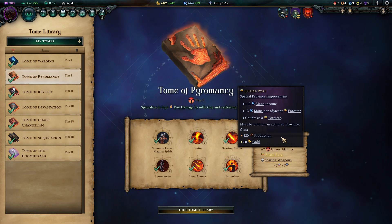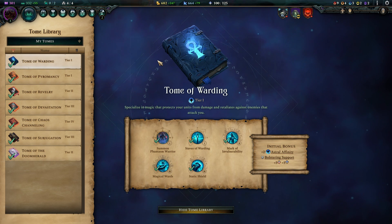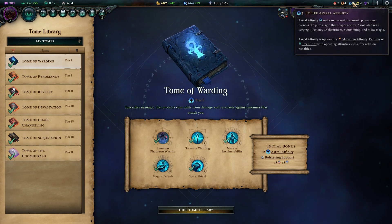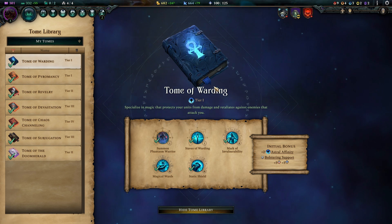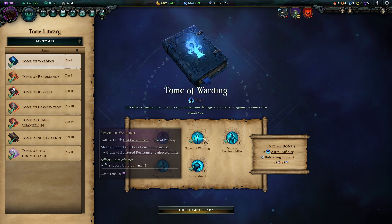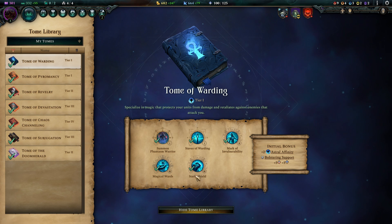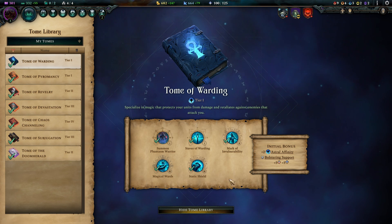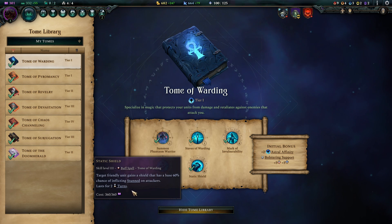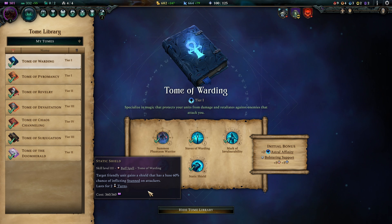You also have the ritual pyre — a nice mana income booster if you happen to have a lot of forests around you. For the second tome, I went for the Tome of Warding, again for two reasons. I wanted the astral affinity again, and the defensive elements in here are very harmonious with the industrious culture. Staves of warding gives you boosted resistance, which your racial trait will interact with. Magical wards give some magic resistance. Mark of invulnerability is a really cool nope-spell if somebody is about to die. Static shield goes really well because you have a taunt unit — you can first taunt and then force the enemy to disable himself.